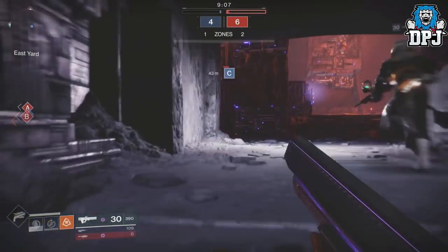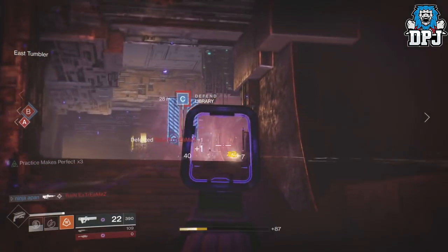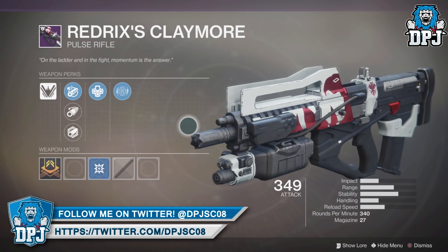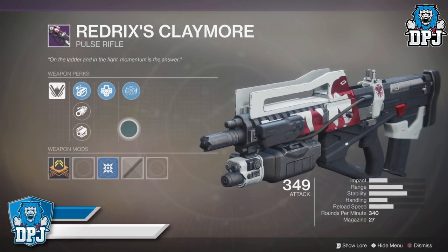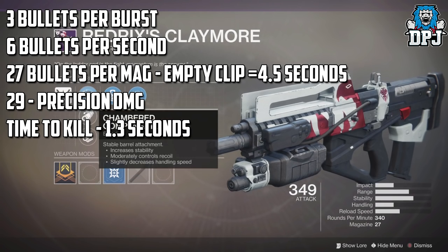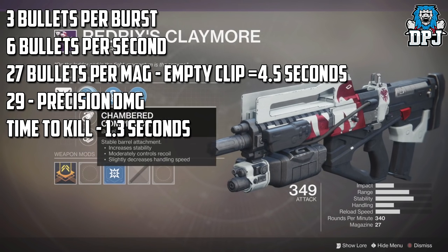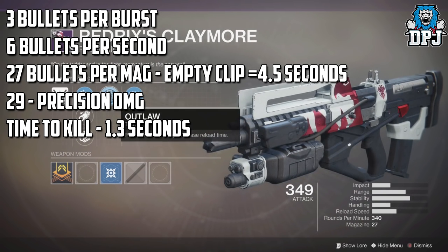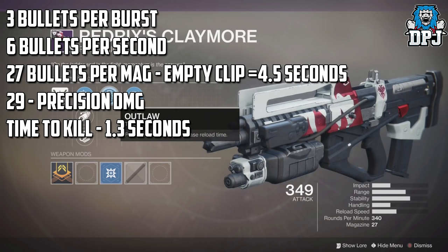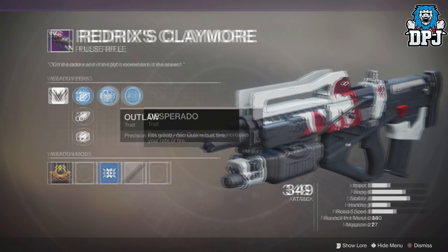The Redrix's Claymore is a weapon so rare that hardly anyone on the planet has it, but thanks to Blinks we can see it in action and just how fast it kills. It shoots 3 bullets per burst — like a standard legendary pulse rifle — at 2 bursts per second, so 6 shots can be landed in a second. It has a clip size of 27 and clears that clip in roughly 4.5 seconds. It does 29 damage to the head, so it kills any opponent in little over a second, basically matching the Vigilance Wing.